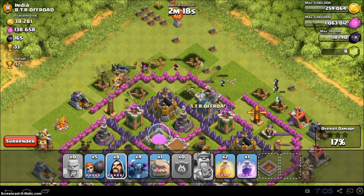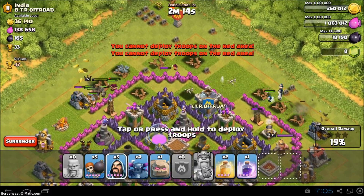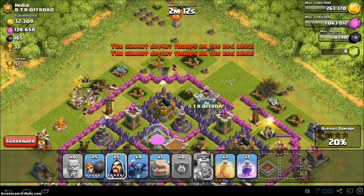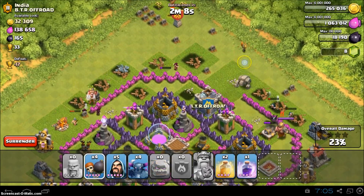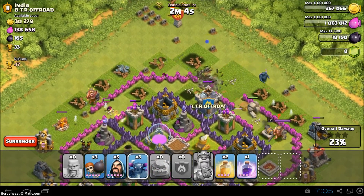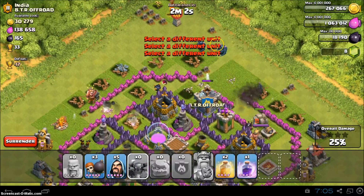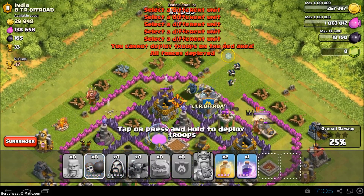Take out all surrounding buildings, and this tesla, just because it's close. Then I'm gonna deploy the golem, and now the peckas, now the rest of the wizards, and some more of them.